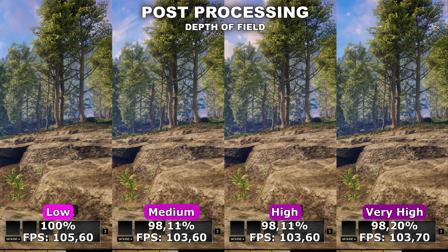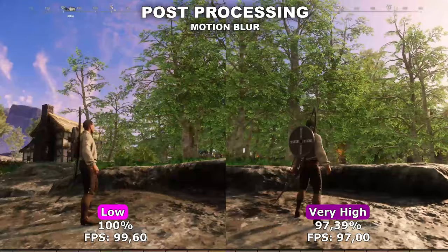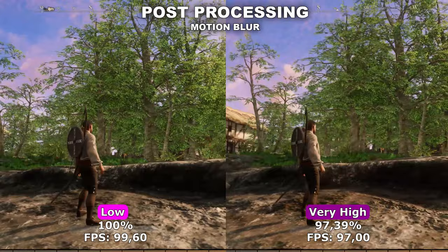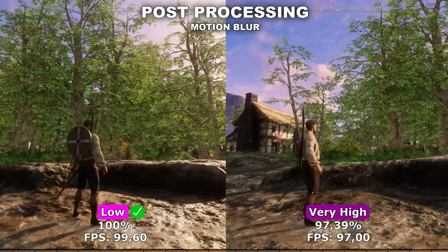Even though I did find around a 2% performance difference, so it must be doing something in the background. If we lastly try to test out Motion Blur, the story is the same as with Depth of Field and Bloom — I couldn't see any difference between having this on low and very high. Even though I found a smaller performance difference again, there was no quality difference and it didn't actually enable motion blur. So to be honest, I'm not sure what this setting actually does in this game. Therefore, I would simply recommend to leave this at low.